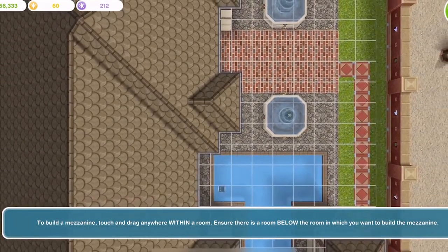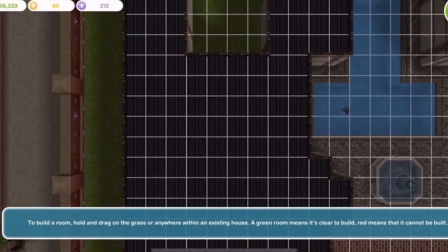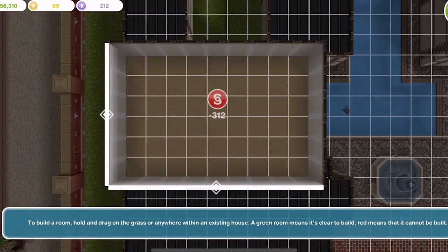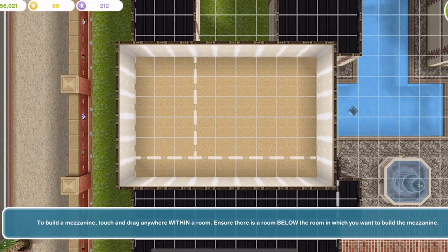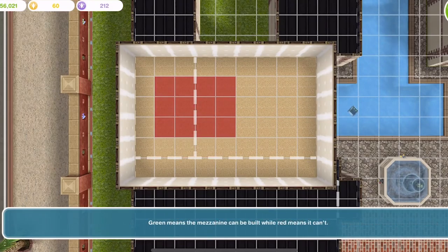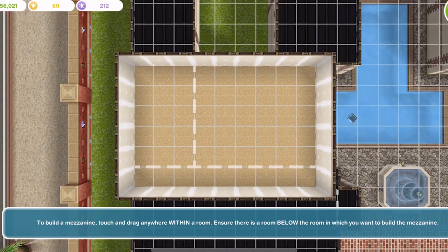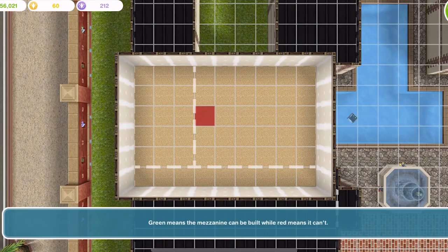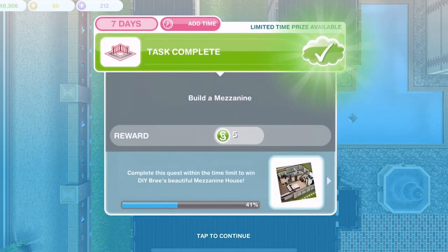Let's go ahead and build a room upstairs and then go into the mezzanine section. To build a mezzanine, touch and drag anywhere within a room. You can't cross over a room — you have to build within one room. They can be very small, even one by two. Let's build a three by three one. We completed that step.